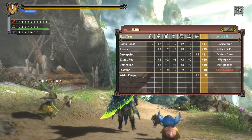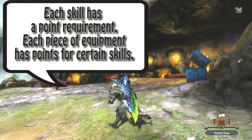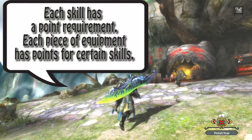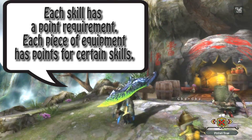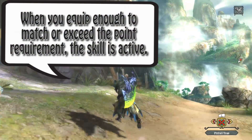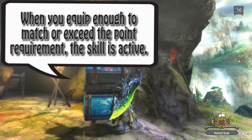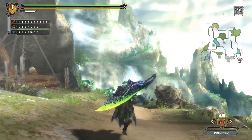I think I explained everything properly. One more thing before we take a tour of the Misty Peaks — here is the Veggie Elder. If you talk to him three times you get items, but I already have what I need so let's not bother. Let's get a map and take a look at the Misty Peaks.